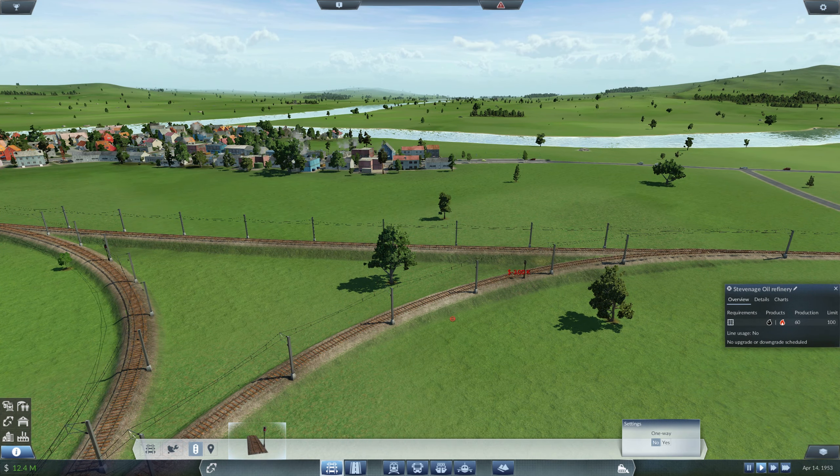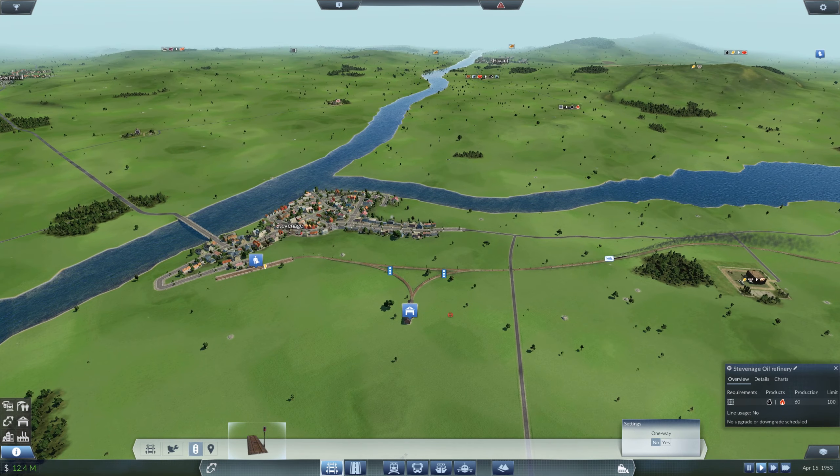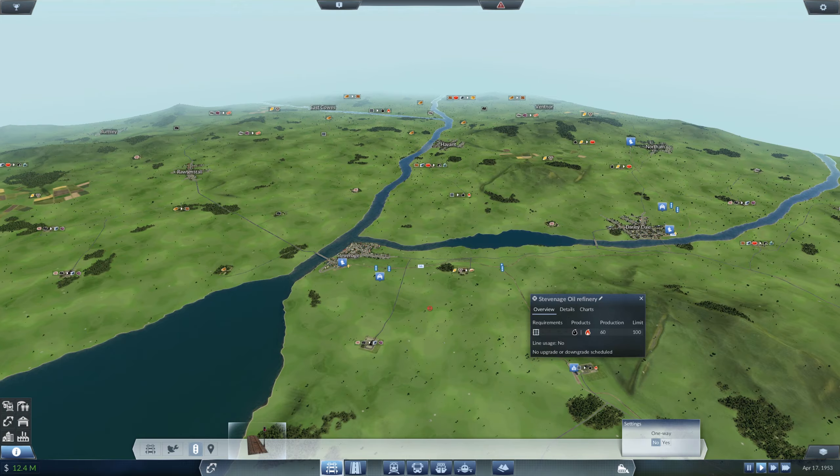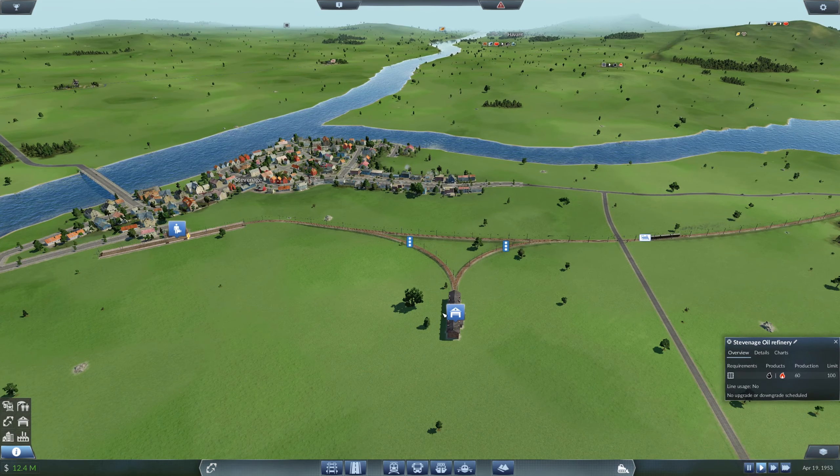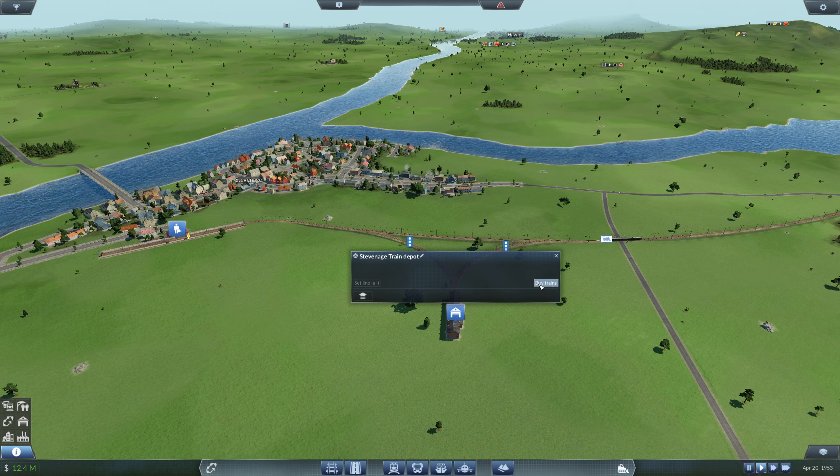I'm not sure if that's going to work — not sure if I need to put one anywhere else. I'll soon find out if we have a crash. So what I need to do now is buy a train.